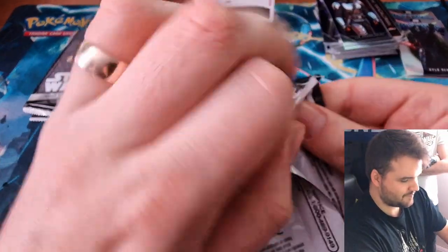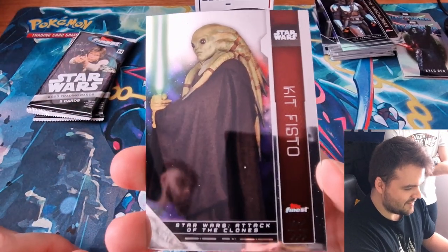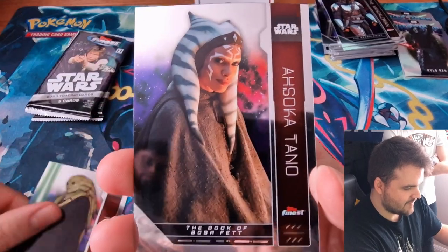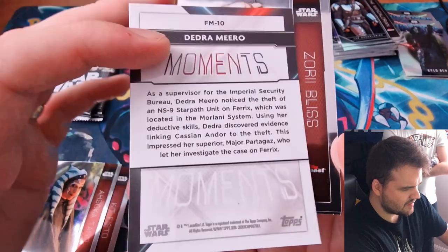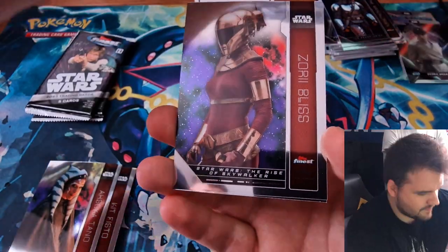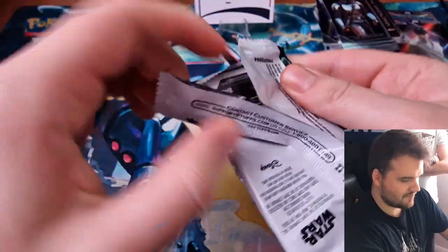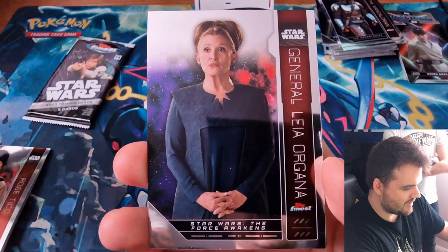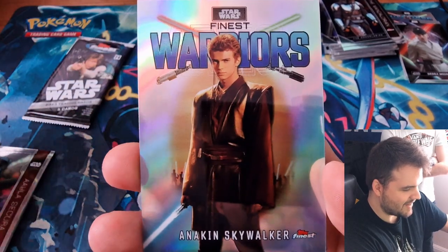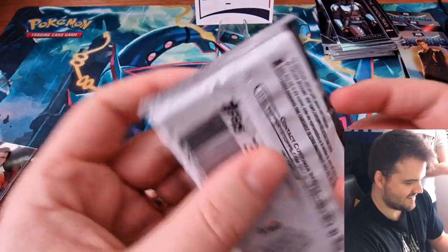Kit Fisto — the man who got wrecked by Palpatine. Ahsoka Tano. Dead Ramiro Moments, which is from Andor. We got Zori Bliss and Rose Tico. Elia Sakura, General Leia Organa. We've got an Anakin Skywalker Finest Warriors in his Attack of the Clones get-up with his little rag-tailed haircut. Poe Dameron and Gaunt of Whip.